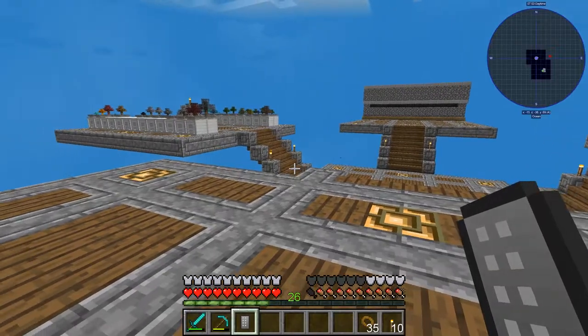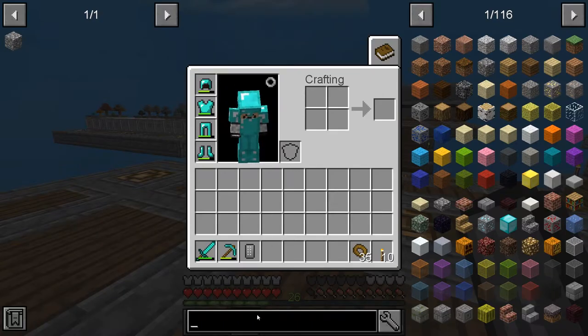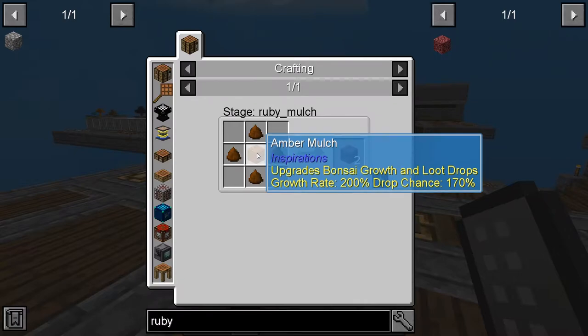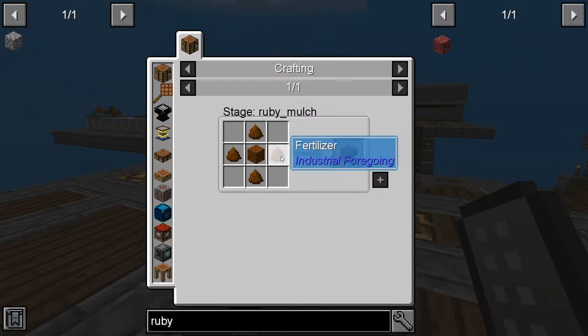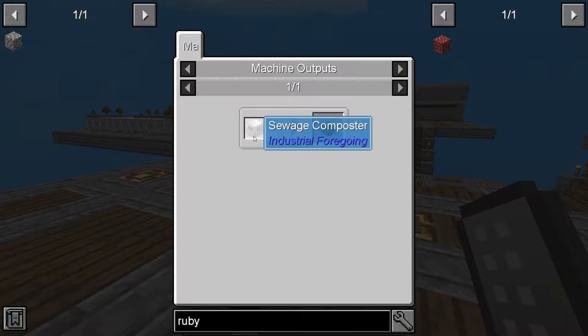Ruby mulch is what we need. Ruby mulch typically takes amber mulch, which we have and can make — so we know that's okay. It also takes fertilizer, so we need to get four pieces of fertilizer to get this particular advancement.